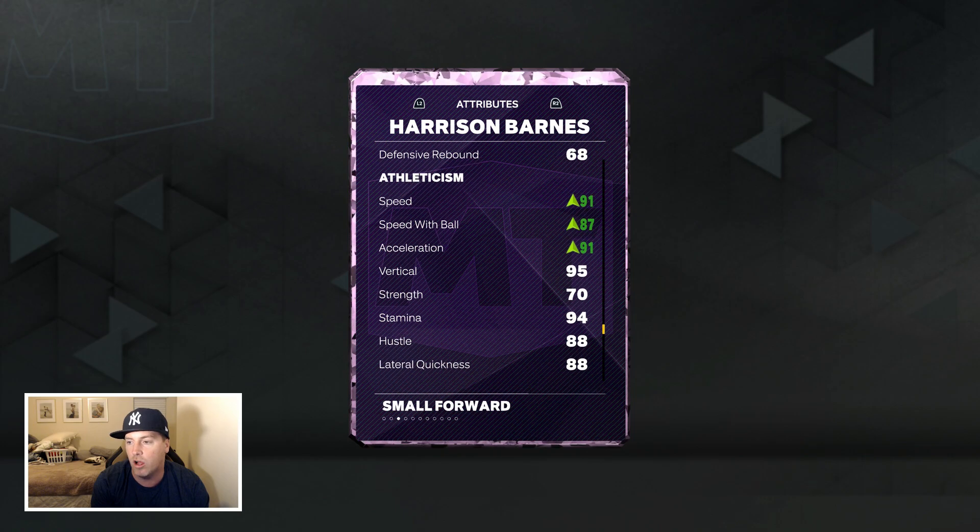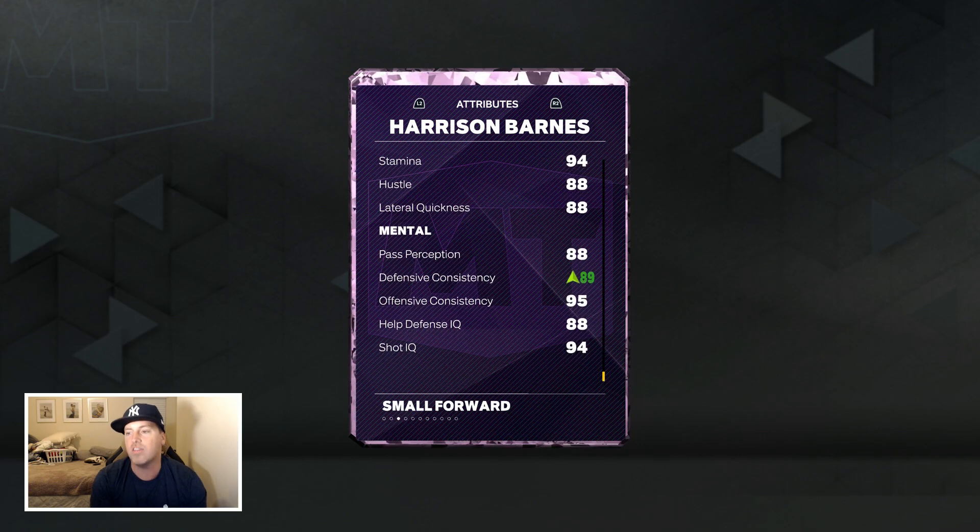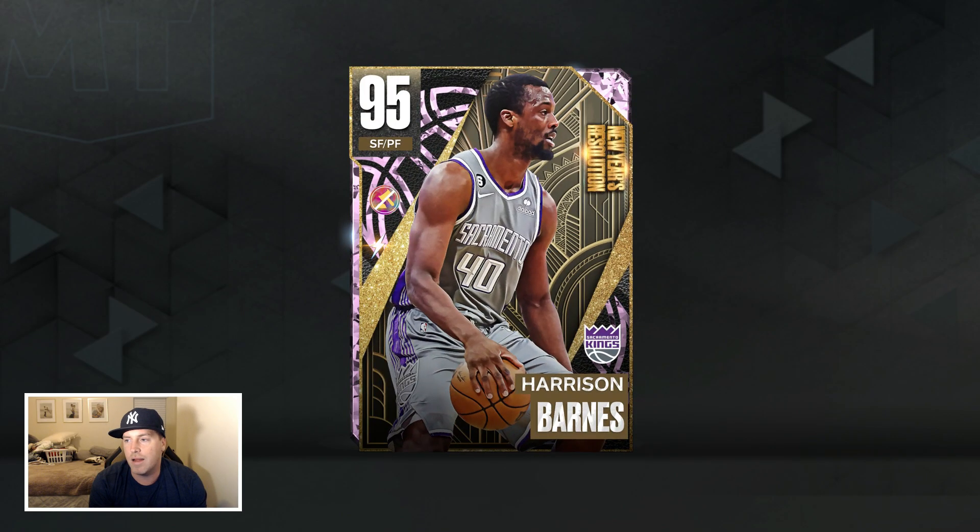80 interior defense, 68 in rebounding. Did want to increase his speed — 91 for speed and acceleration, and 87 speed with ball. Strength is a 70, probably could have increased that a little bit. Did want to increase his defensive consistency because that was lacking, which is weird because he has defensive badges. But it's time to see this man and see if the release rumors are true.